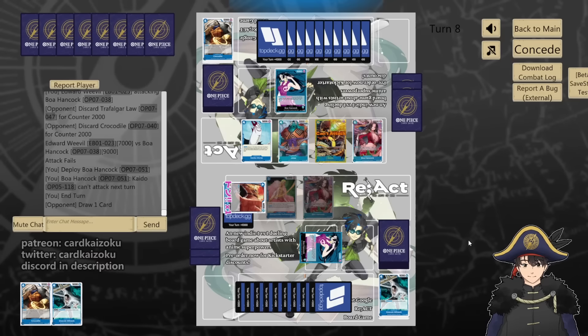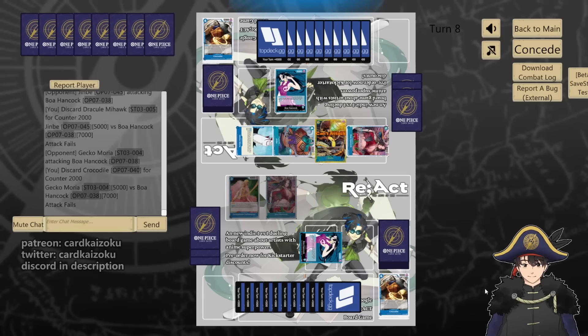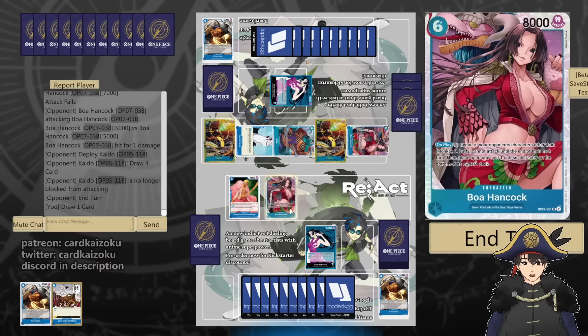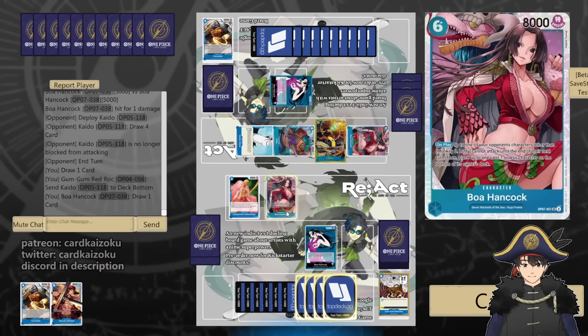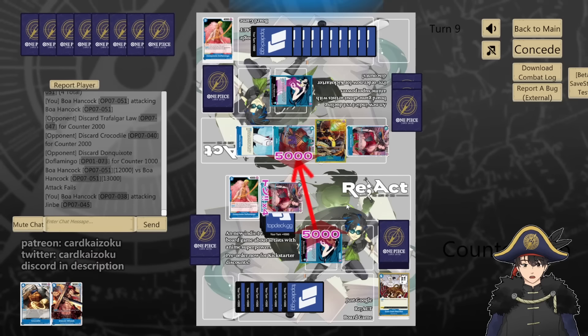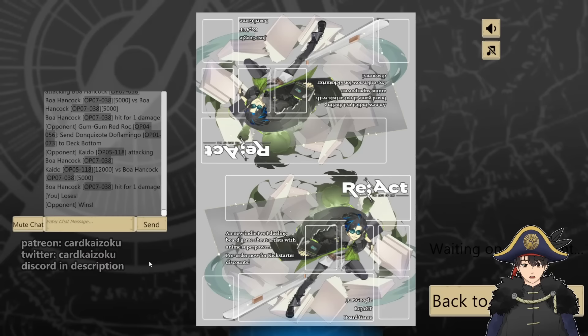We'll play Boa — the Kaido unable to attack. 8 at Weevil, got it. 5 at me, 5 at me, counter 2. 5 at me, we take. 3rd Kaido — are you kidding me? Where's my Pudding? We'll bottom deck that Kaido, draw. 12 at Boa, 5 at Jinbei. Pass. 5 at us, counter 2. 5 at us, we take. We die. We just needed one Pudding to turn it around.